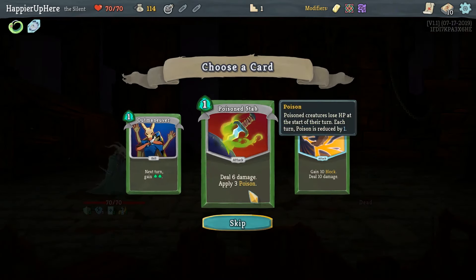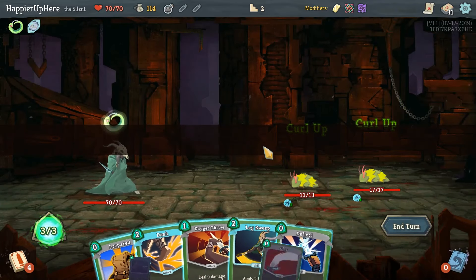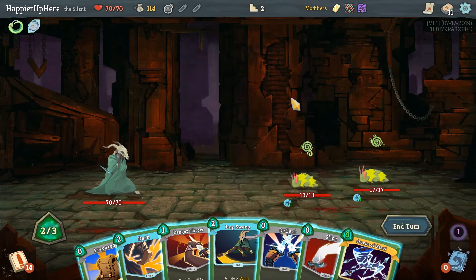We got Smoke Bomb — not the best potion but I think I'll go with Dash here. Very good offense and defense, even though it's not something that allows us to draw. Thermal Steel would be nice too.